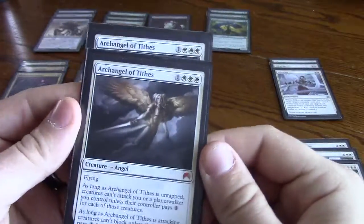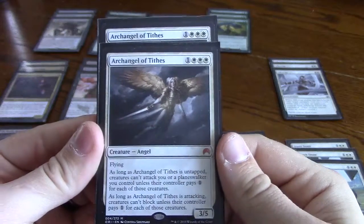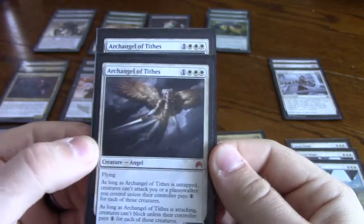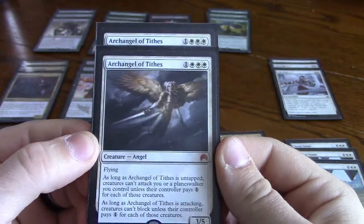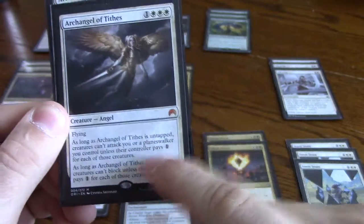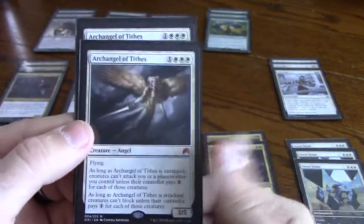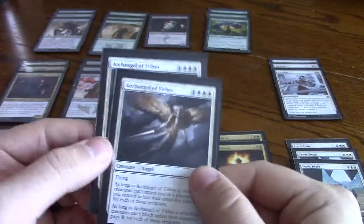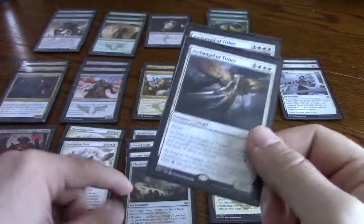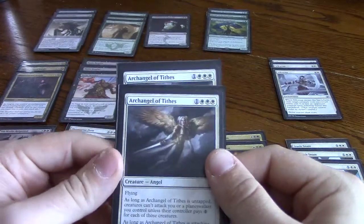Archangel of Tithes is just a great flying threat. I figured I probably need some defense against lots of little creatures, and paying one for each of those creatures slows them down a lot. It's also a great blocker — it blocks Siege Rhino — and it's going to be a threat in the late game when you have Citadel Siege out, and you just pump it and hit for flying every turn. It's very good.